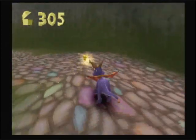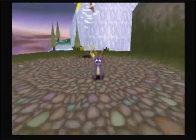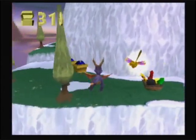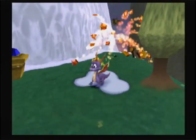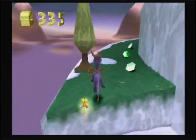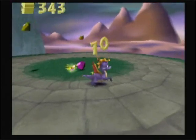And time for another fight with Blowhard. Are you coming down for a landing or not? That was kinda silly — I guess if you're standing where he wants to land, he won't do so. One more hit and we're done with Blowhard.